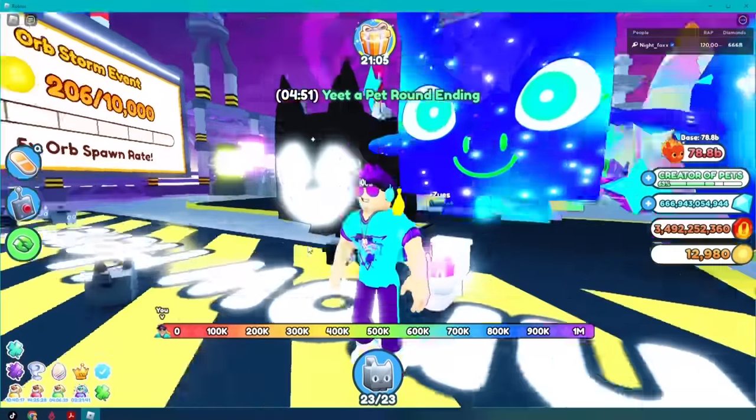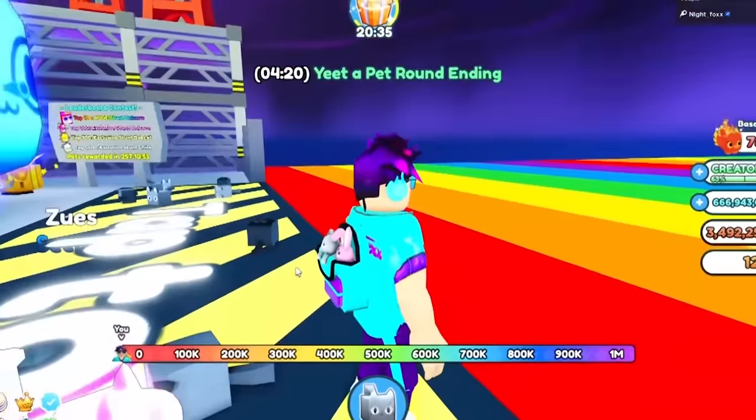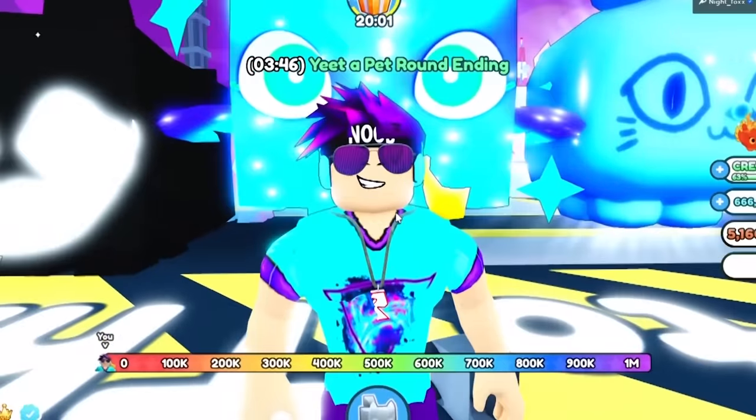It's basically your base times the critical chance — if you got one — times the random number throw. That's why some people can get crazy high numbers with such little pets. The only way to increase your chances of getting a better throw is to stay in game forever and throw over and over and over again. And that, my friend, is exactly what I'm going to do. Wish me luck, gamers.